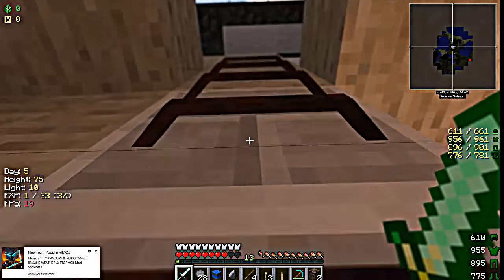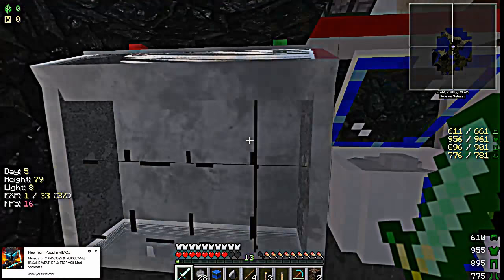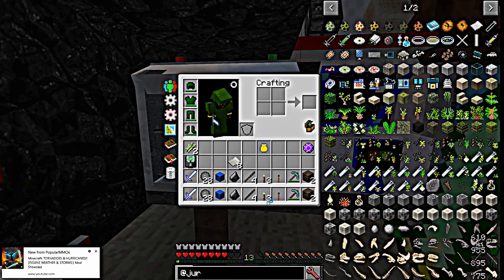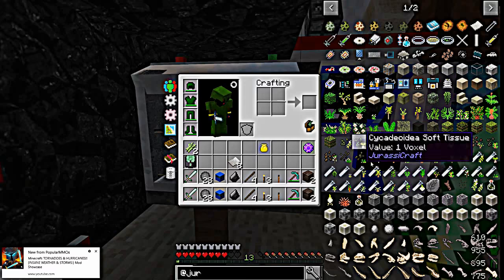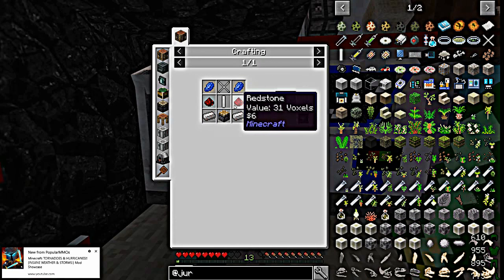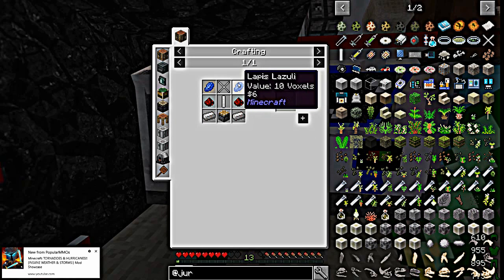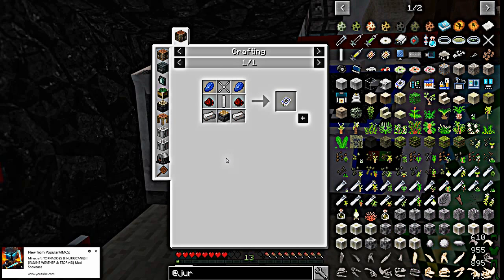Okay, then you're going to need your machines. The first thing you're going to need is a fossil grinder — which is this one right here. Before you craft it, you're going to need a piston, two redstone, an iron rod, iron blades, two lips, two iron ingots, and two redstone.